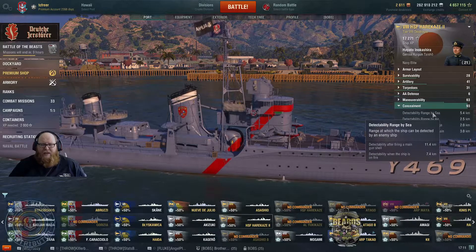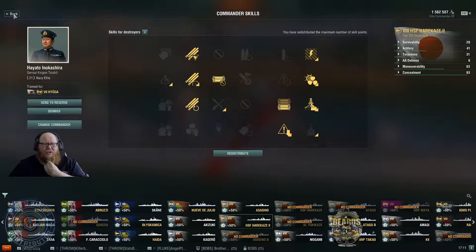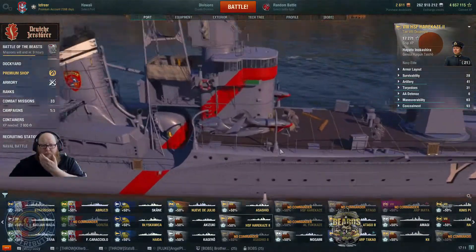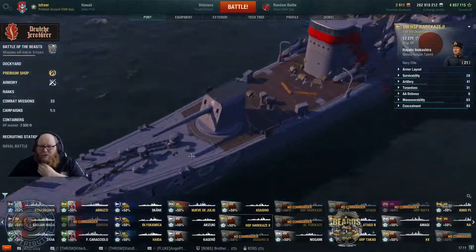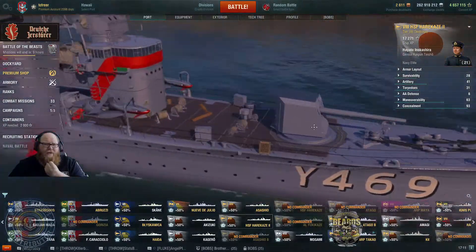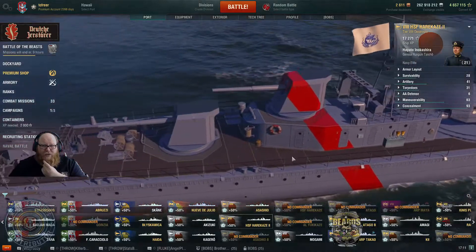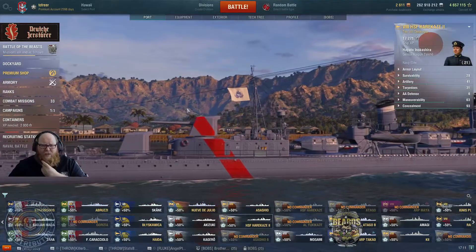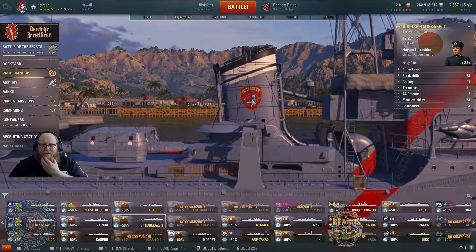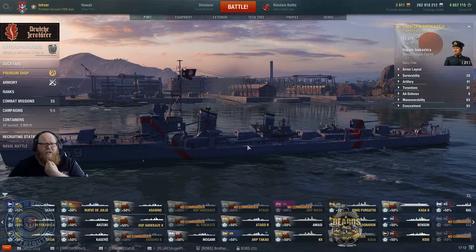Couple that with the ship's concealment in spec of 5.4 kilometers, achieved by running concealment on the captain and concealment on the ship plus camouflage. There are a couple of nice little features such as what look like either sonars or small craft that can be deployed, and some nice design details on the ship herself. The camo design is rather simple with a red line going down to the keel and the Yokosuka school emblem on the turrets.